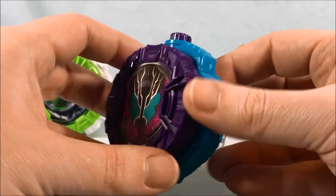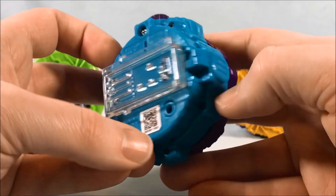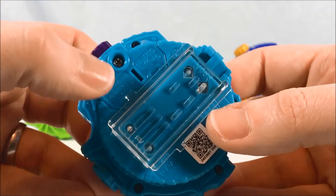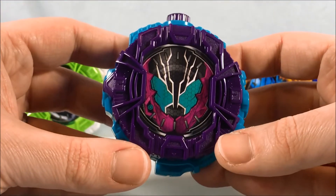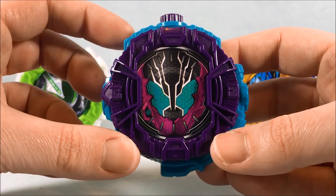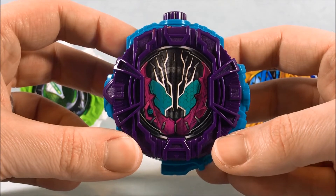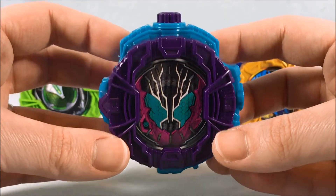Moving on to Rogue. I absolutely love this color combination — the teal and the purple is a really fantastic combination. He is V053. They do come with batteries pre-installed; all you have to do is pull a little tab out. The button on the top does not do anything. [Button press — Rogue sounds play.] His sounds are fantastic, very much like the Crocodile Crack full bottle. So that's a really fun watch.